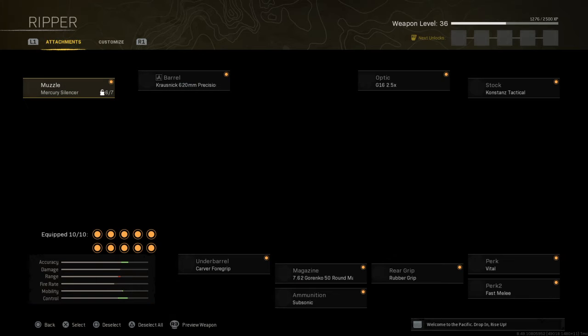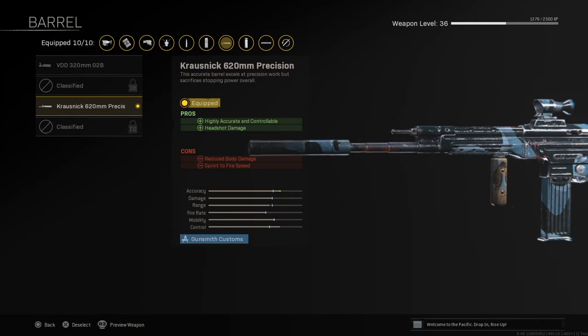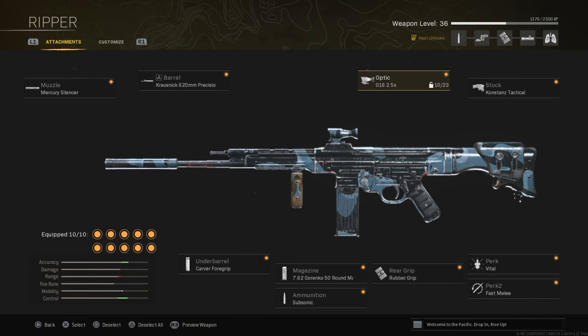Now we got the STG44. First, we're gonna use the Mercury Silencer on the muzzle. For the barrel, we're gonna use the Krosnick 620mm Precision — I don't know, I just like it. For the optic, the G16 2.5X — that's basically the only optic I use.